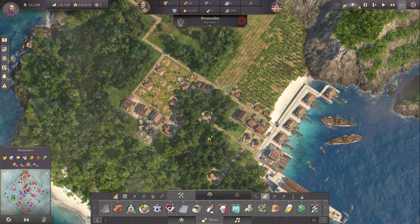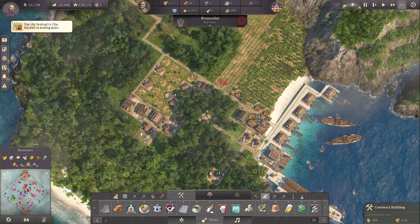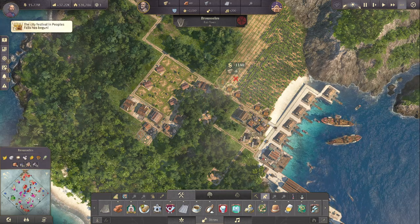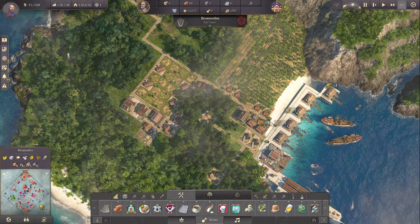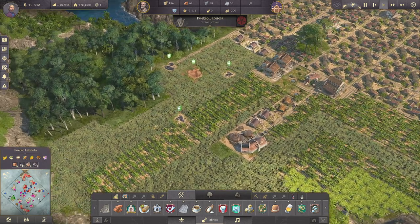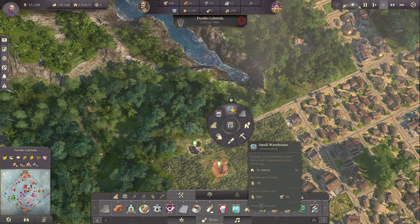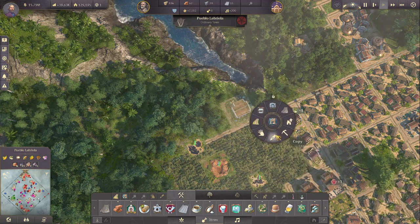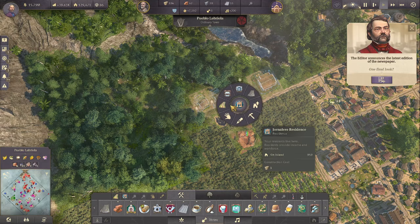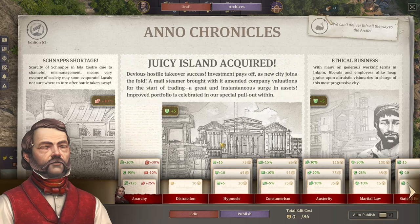For another banana plantation - because food is actually a really big issue. The rum we can get over from Pueblo Labriola, but we might want to build another rum production over here. Let's have one or two more - and a warehouse over here. One final look, and then let's have two sugarcane plantations over here. Let's take a look at the newspaper - we're going to edit that one out to save a little on influence.